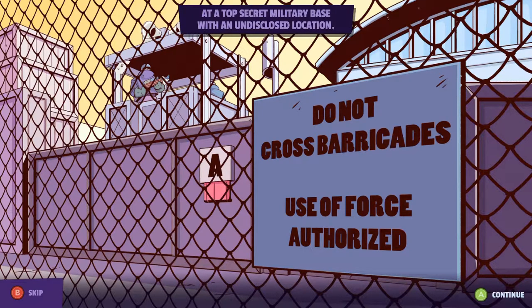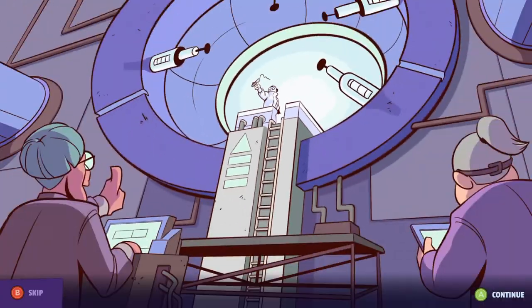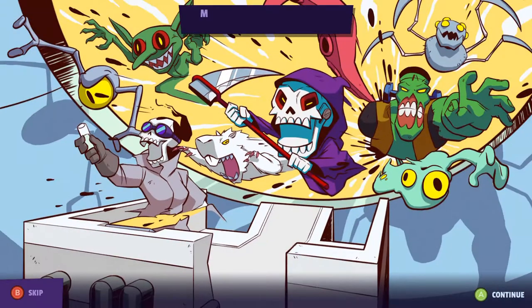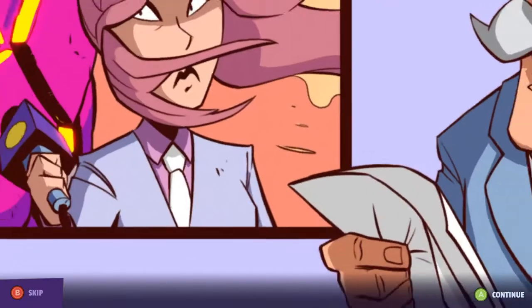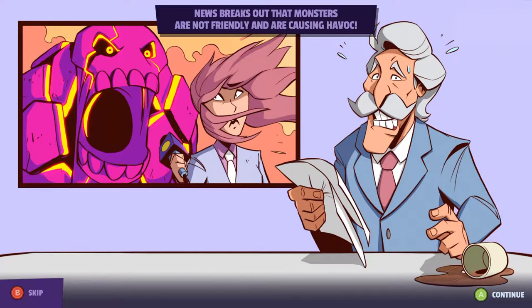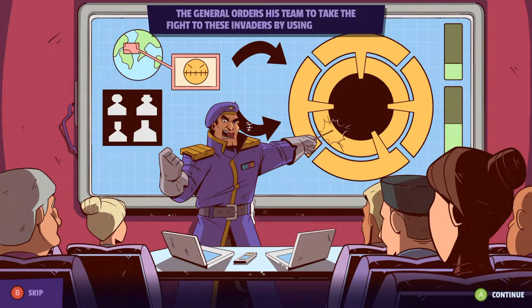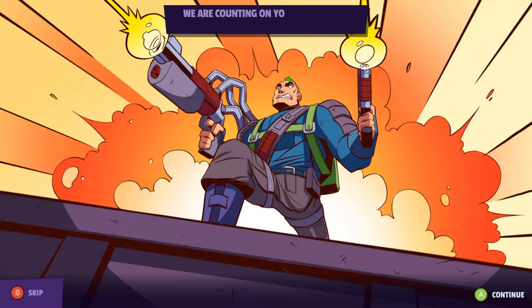At a top-secret military base with an undisclosed location, mad scientists have been experimenting with time travel using military funding. Mistakes were made and now monsters are invading the earth. News breaks out that monsters are not friendly and are causing havoc. The general orders his team to take the fight to these invaders by using the portal. We are counting on you to kick some monster butt! Good luck, soldier!